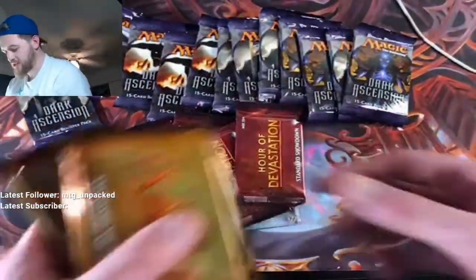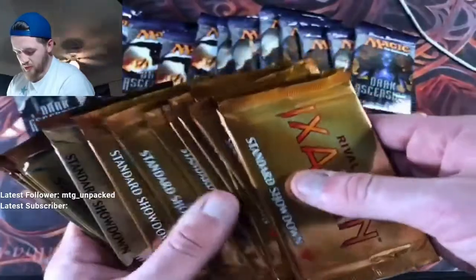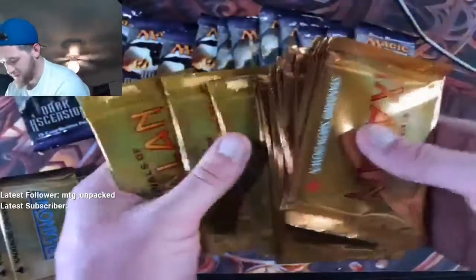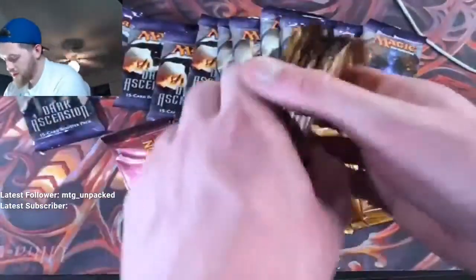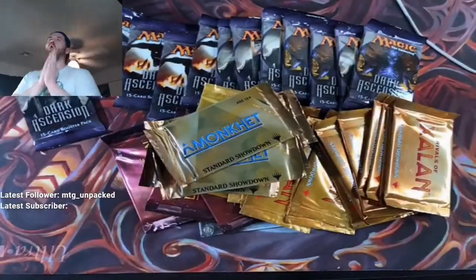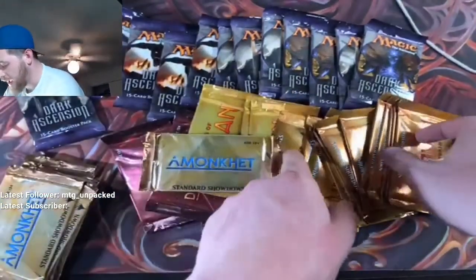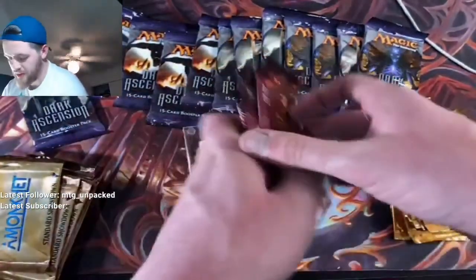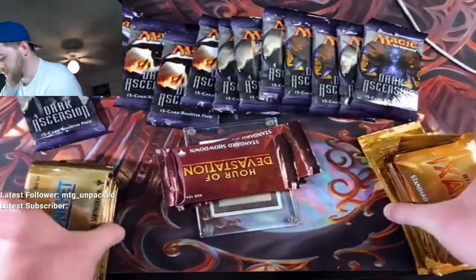We've got one, two, three, four packs of Hour of Devastation. And one, two, three, four, five, six, seven, nine, ten, eleven, twelve, thirteen, fourteen, fifteen, sixteen, seventeen packs of Rivals of Ixalan. And one, two, three, four, five, six, seven, eight, nine, ten, eleven, twelve, thirteen, fourteen, fifteen — fifteen packs of Amonkhet Standard Showdown. And technically that's not even all of them — I have one more package in the mail. Fifteen plus seventeen is thirty-two, plus four more is thirty-six packs to crack open.